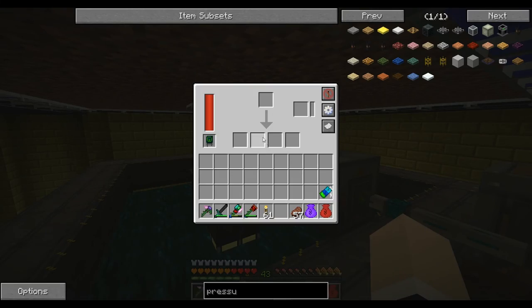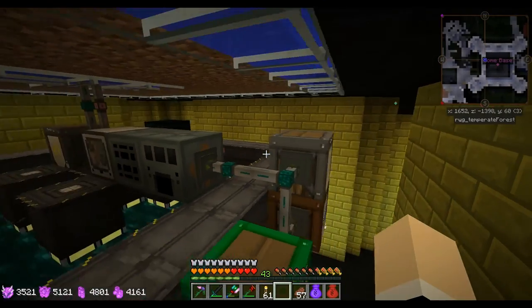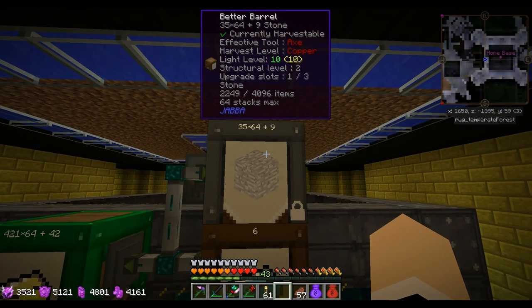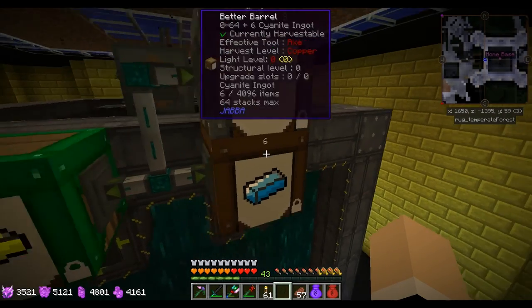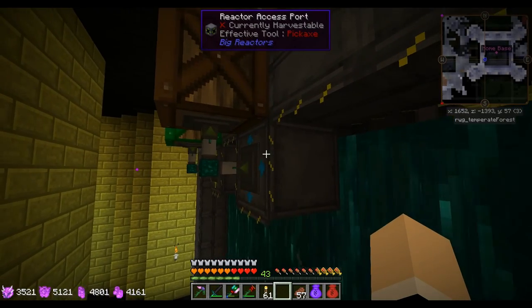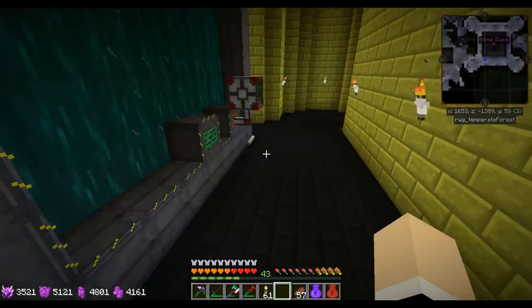I have those set up — I'm pretty sure I have the void upgrade, or I still need to put the void upgrade on there. Then we have the cyanite coming in from the reactor behind or underneath here, and this is going back into the reactor so the reactor is always full of fuel.